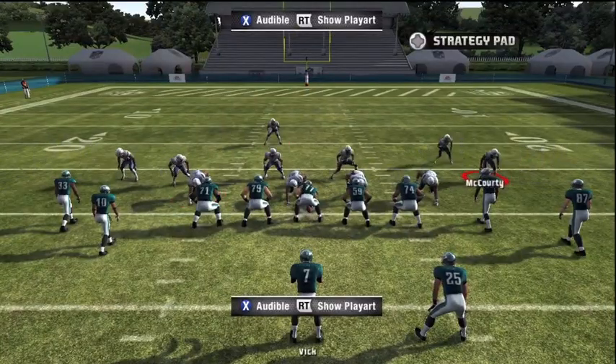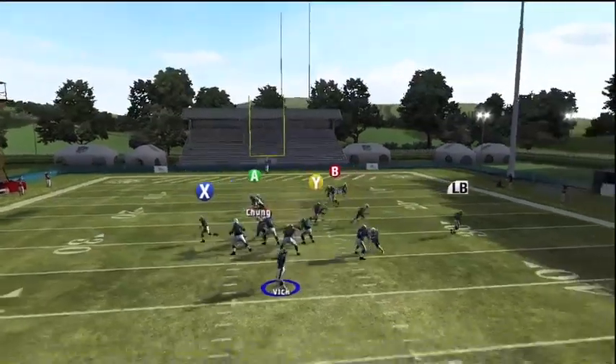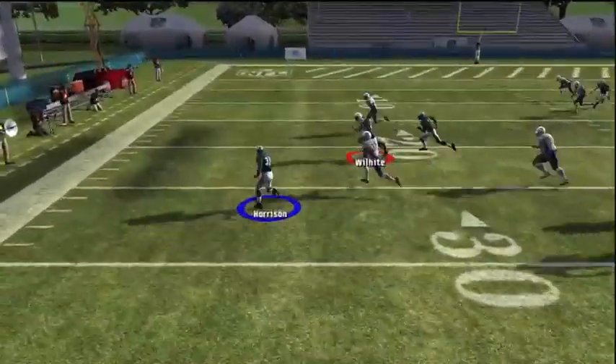Fastest setup in the game, no adjustments needed. Simply grab onto X, motion him in, and quick snap. You'll get him on a nice route going back out. Should beat man coverage every time.